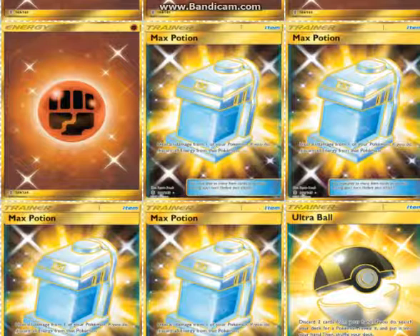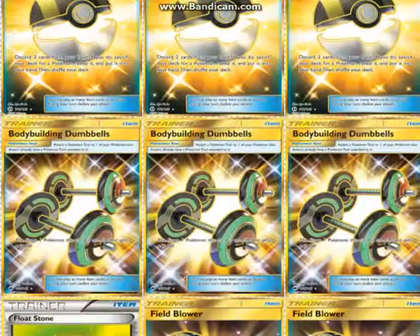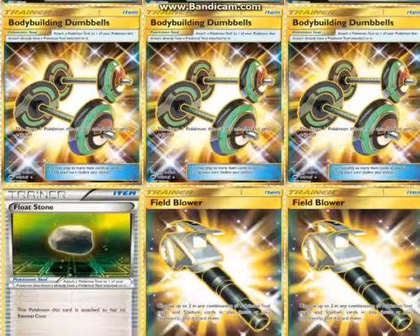Which sucks right before school starts, but whatever. Heal all damage from one of your Pokémon and discard all energy — super crazy good for this deck. Four Ultra Ball, obviously, because Ultra Ball's a great card. Three Bodybuilding Dumbbells — a 180 HP Stage 1 that gives up one prize card is just too good. Not four, because it gets too clunky; you don't want to end up having three Bodybuilding Dumbbells in your hand at once, because you'll just discard them with Ultra Ball or something.